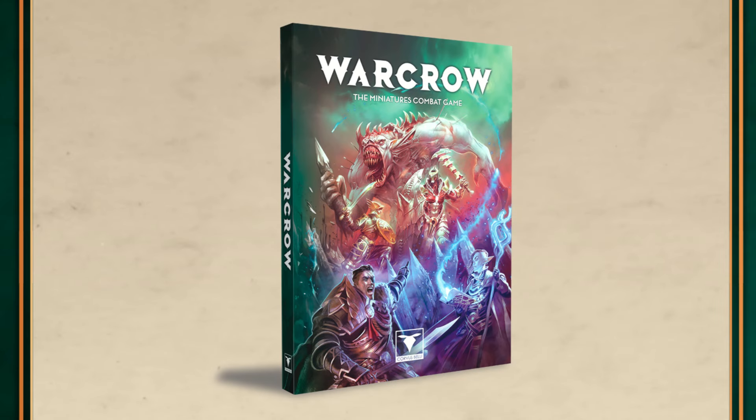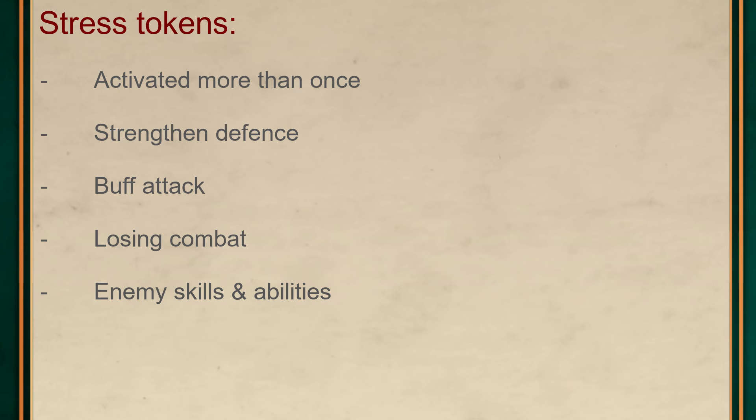Now let's get into the meat of the game. When it's your turn, you may activate any unit which has not been activated already in this round. Or you may activate a unit that has already been activated, but that unit then gains a stress token and is one step closer to running away. Stress tokens are accumulated through being activated twice, through more aggressive attacks or stronger defenses on some units, losing combat, and through the effect of certain skills and abilities. For example, the Northern Tribes Evoker has a spell called Spirit of Thermoplyrus, which gives a friendly target unit the intimidating condition, which can cause an enemy to gain stress tokens.